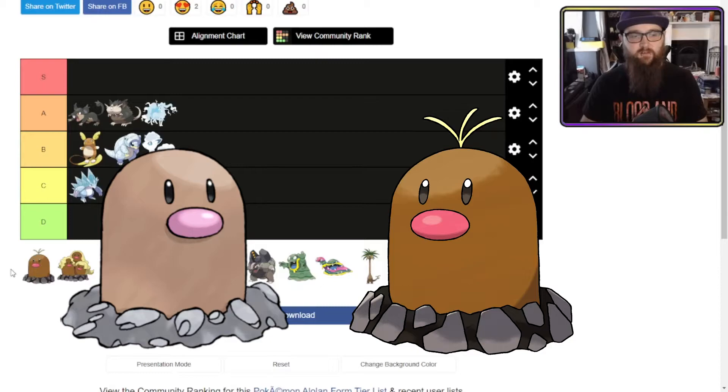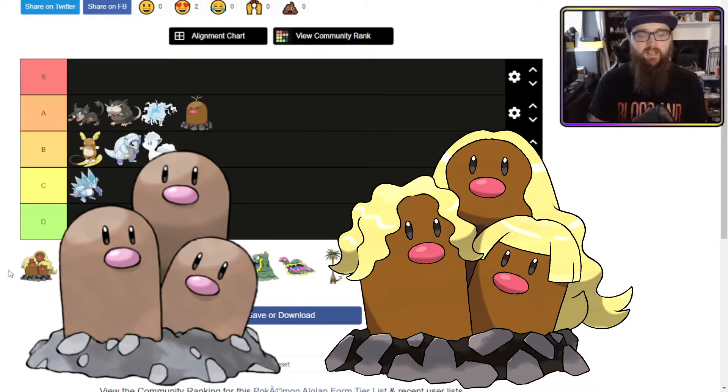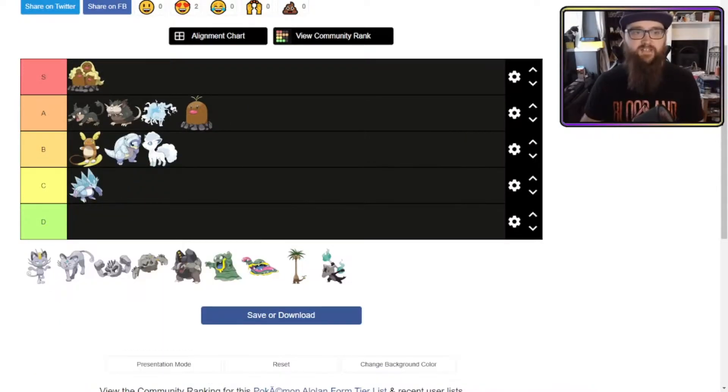Alolan Diglett got a hairstyle. Alolan Dugtrio got three hairstyles, and he's looking like three different versions of He-Man during several different phases of his life. I'm going to have to throw Dugtrio into S tier. He looks fantastic — how can you hate? You can't hate. He looks great.